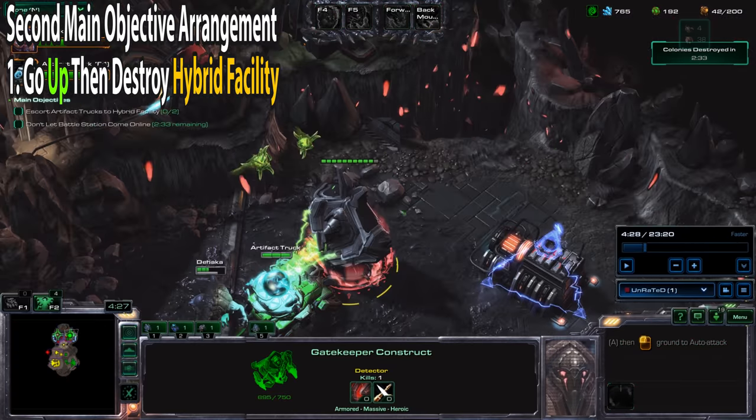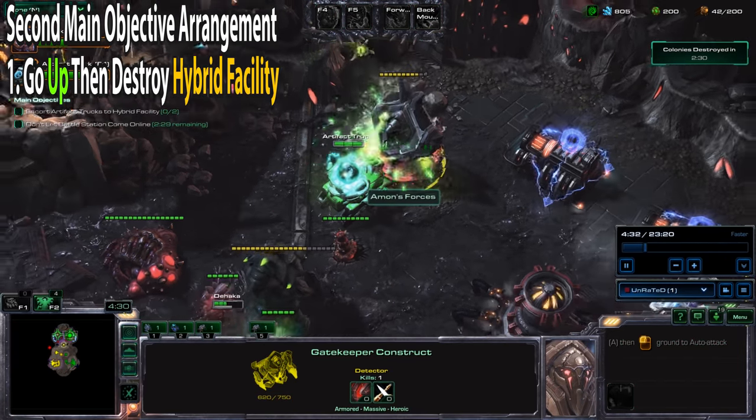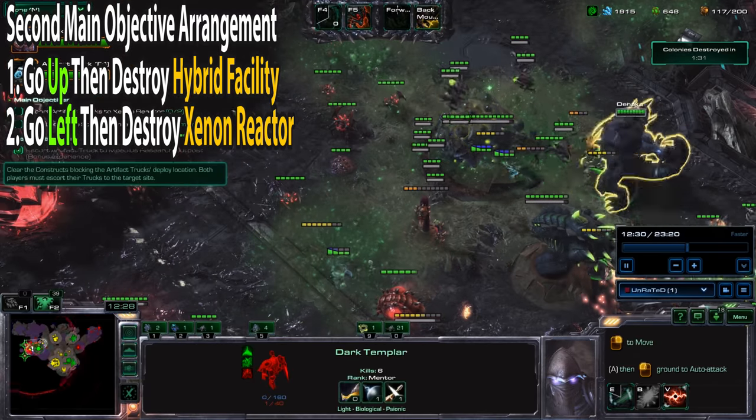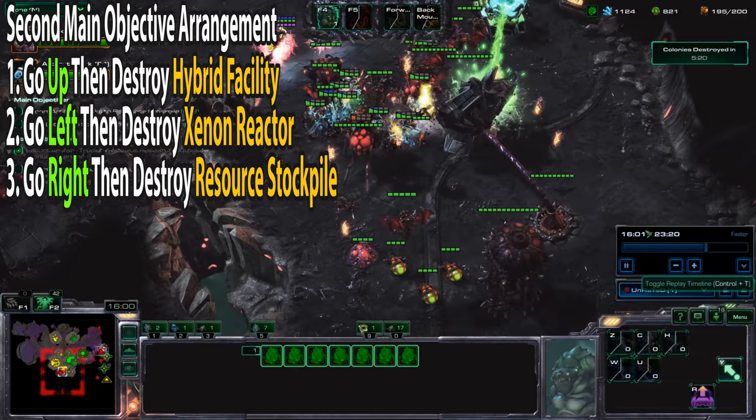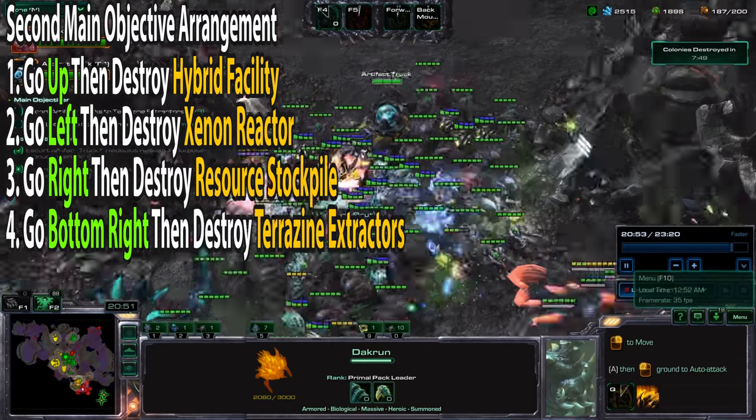For the second arrangement you're going to go to the top and take out the Hybrid Facility once again, except this time you go to the left to take out the Xenon Reactor, then to the right to take out the Resource Stockpile, and then the bottom right to take out the Terazine Extractors.